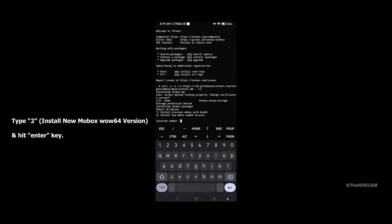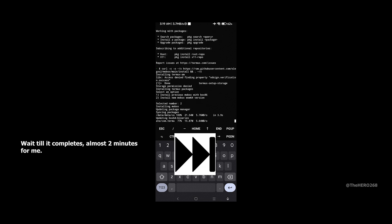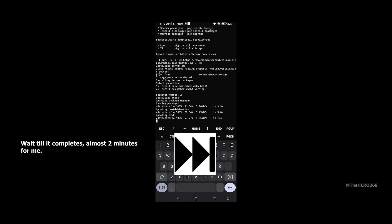Now type 2 to install the new Mobox 164 version. Press Enter to select. This will take another 2 to 3 minutes.